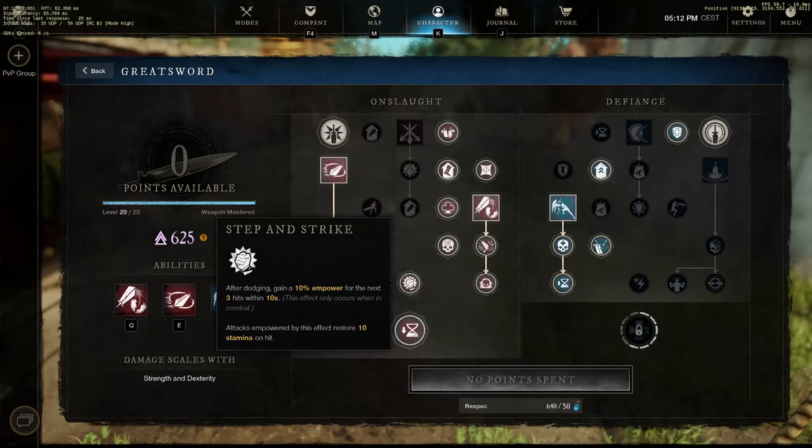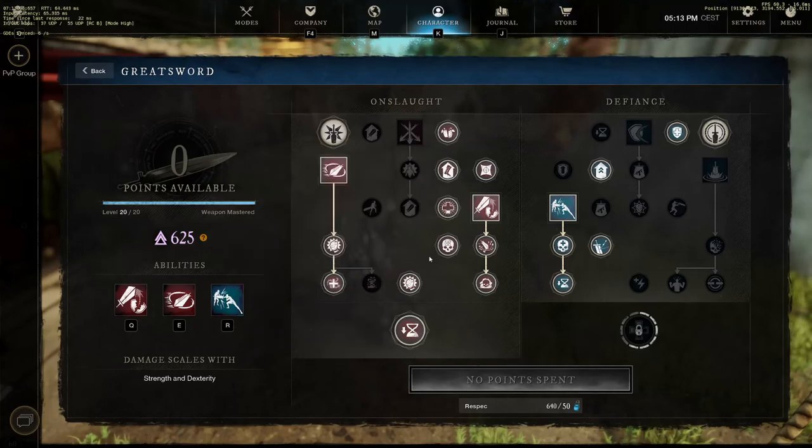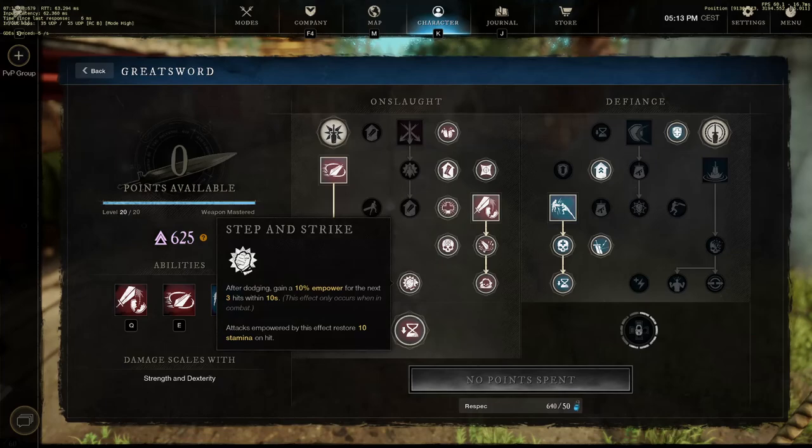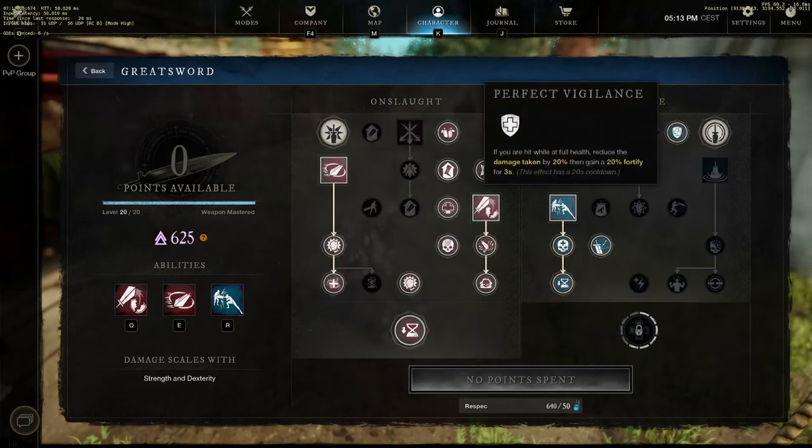Attacks empowered by this effect restore 10 stamina on hit. Let's calculate how much stamina I can regain: 5 stamina from Energizer, 10 stamina here from the dodge perk - and even more if you keep hitting, because every hit is 10 stamina, plus 10 stamina from my armor enchantment, plus weapon gems. It's just crazy what you can do.